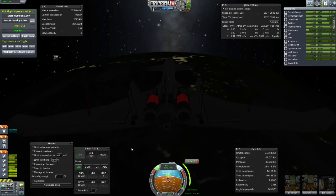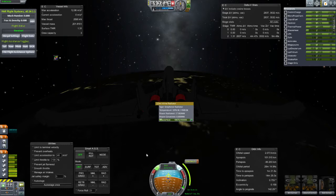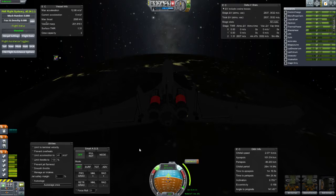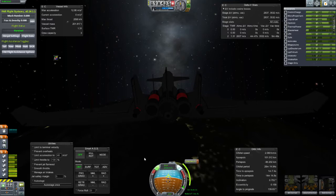Don't you have like three nuclear reactors on that? Yeah. Was one not enough? No — each thermal turbojet has to be connected directly to one, essentially. Note to self: put lights on the aircraft. I have some landing lights, but they face the runway, not the aircraft, so everything's all dark.